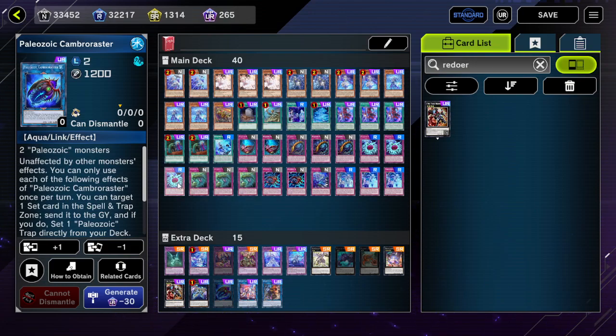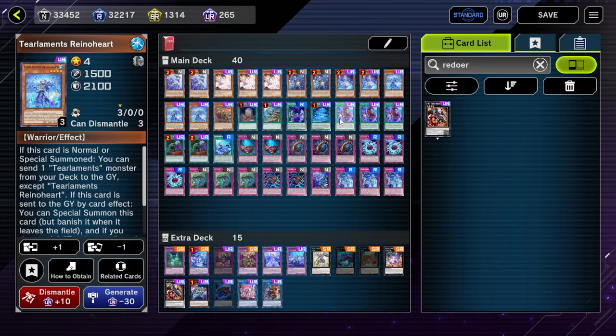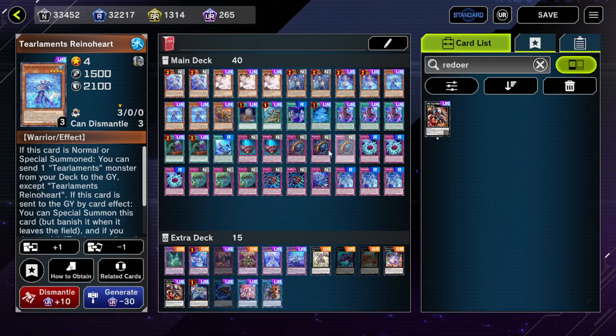Moving along — this effect looks relatively useful. I don't remember what kind of traps you can run with Paleozoic Morella, but something like Lost Wind is not the worst thing in the world, though there are probably better targets. These are fine to mill. Once per chain, when a trap card is activated, you can Special Summon a Paleo, which is going to swarm the field with a bunch of Aqua monsters you can use for your Fusion Summons, I believe.